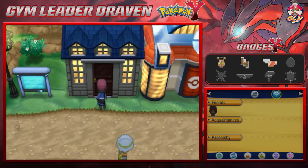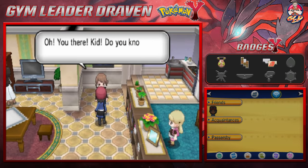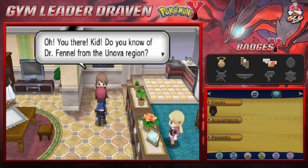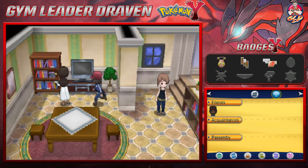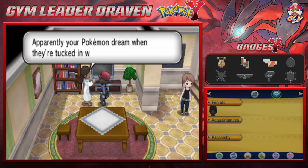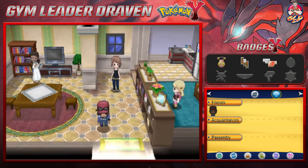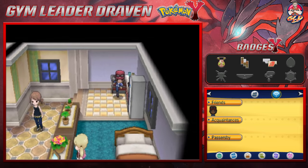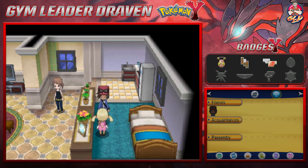Before we do anything, there are sections here we didn't visit, mainly because we were being lazy. If you talk to this girl she'll mention Dr. Fennel from the Unova region who created Game Sync. Your Pokemon dream when they're tucked in via Game Sync. Also, Pokemon with abilities Insomnia and Vital Spirit just won't fall asleep on you.